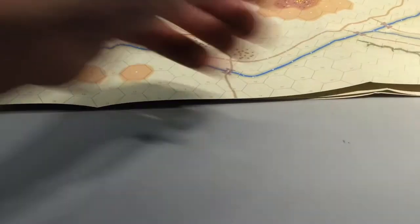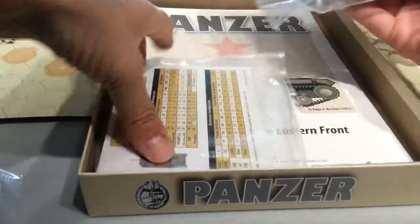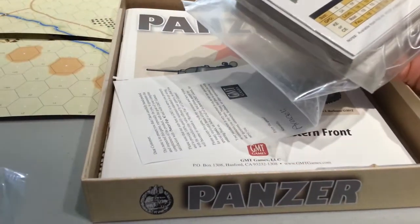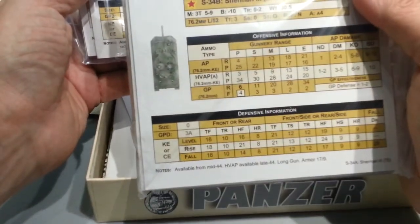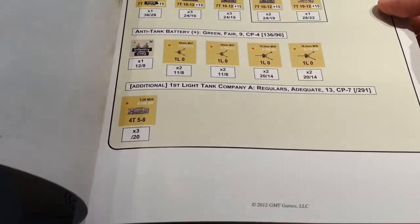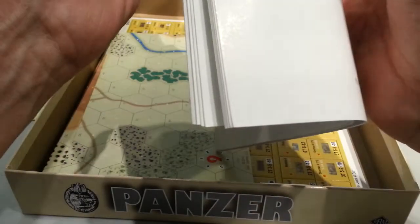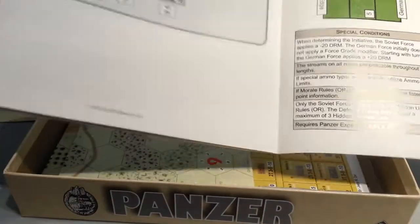I did not see any extra rules here — that's nice, actually. Now this is the second expansion. We didn't look at the cards much, but you got a feel from the counters. There's the Lend-Lease Sherman. This is from the second expansion and will be the final forces. Once again there's a staggering amount of scenarios that will bring us up to a total of about 24 scenarios in all.